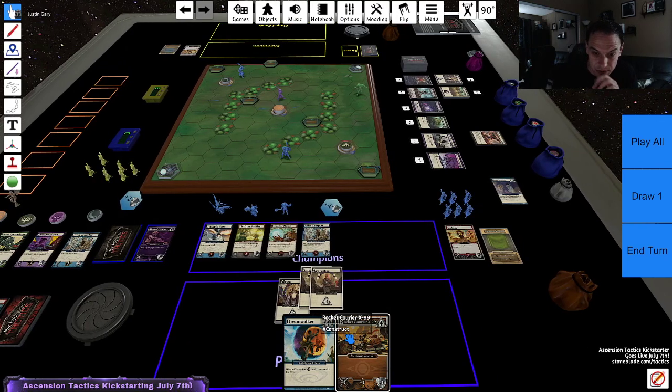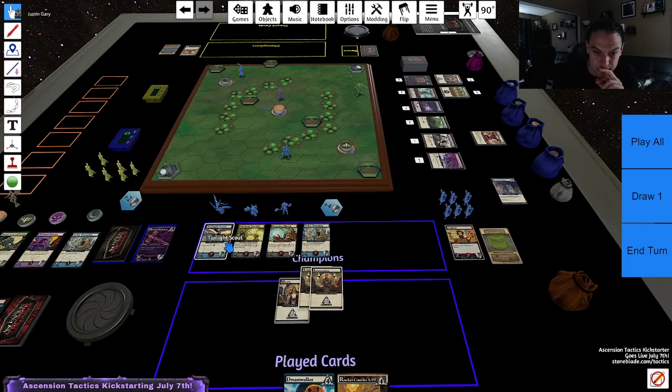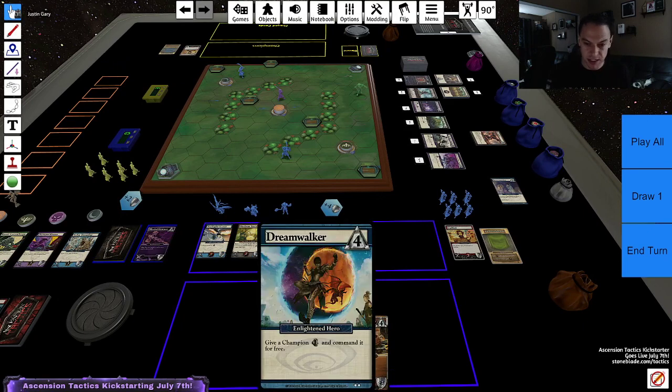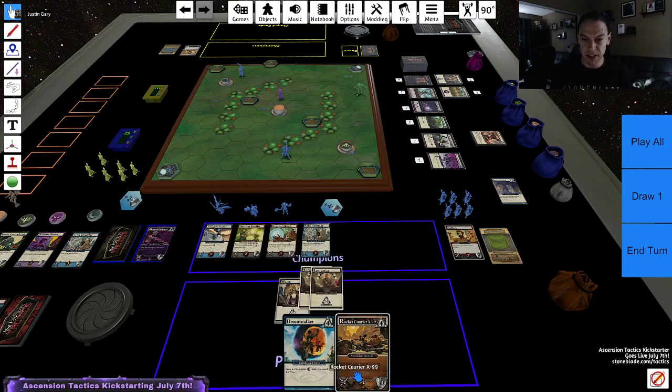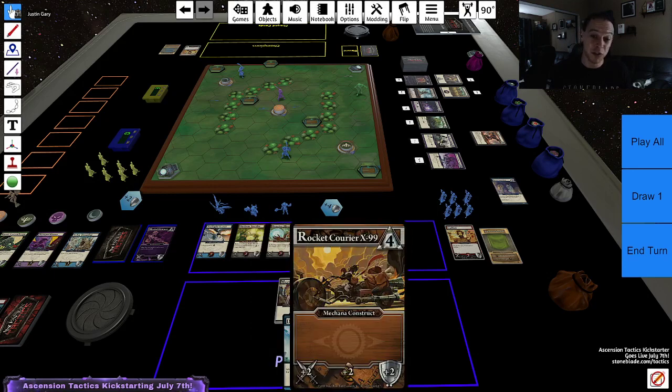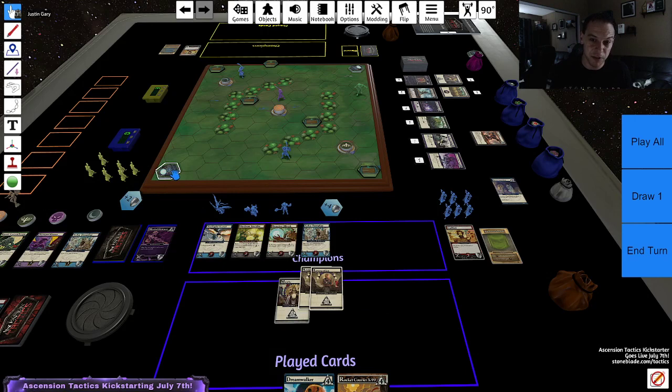Who goes where? I have the ability to potentially get a lot of speed. My Twilight Scout has speed plus one built in. This could give me another speed, and the Rocket Courier would be an extra four speed — so it could move seven spaces, which is pretty insane. I still want to wait for a good moment to actually kill someone. Could this guy get there? He would only have six moves, so not even close.